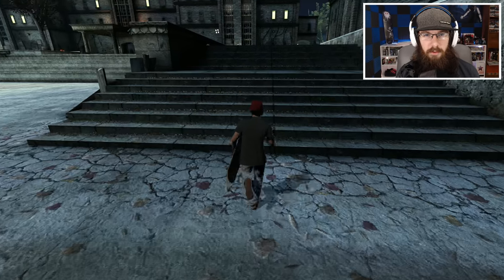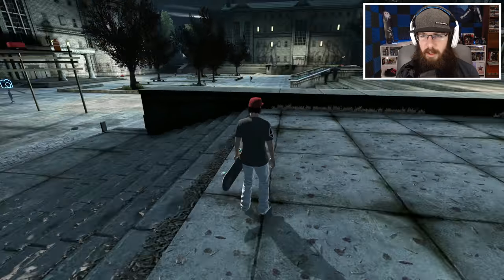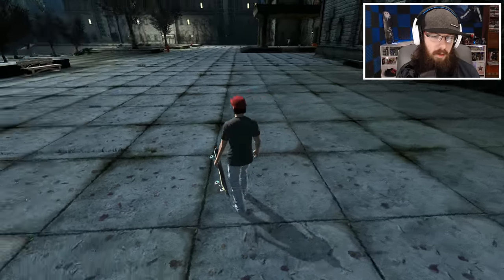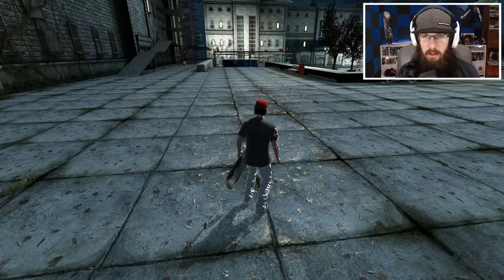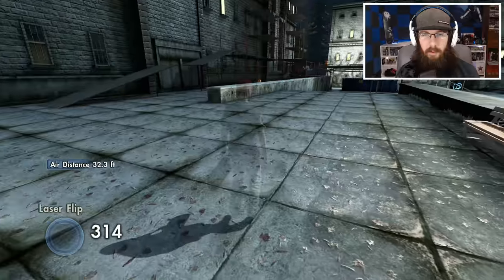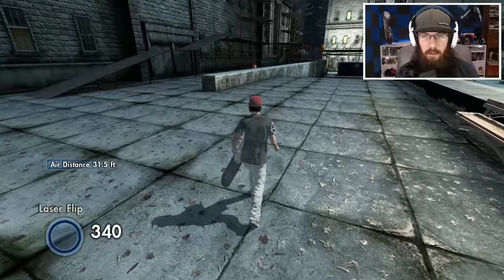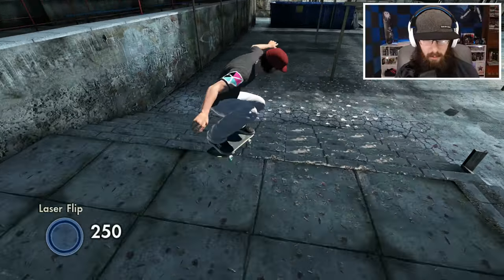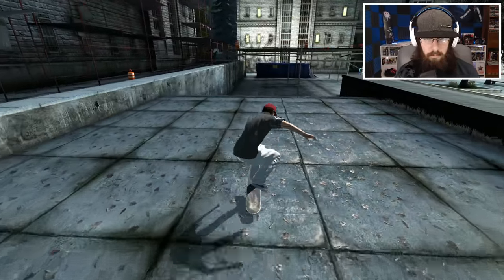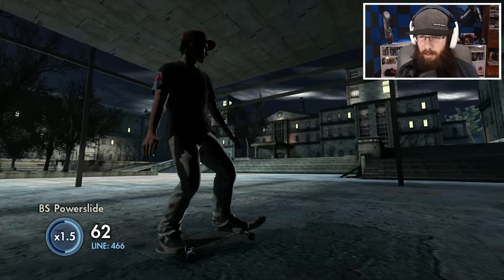Next I want to try this double set with no props or anything — just clear it. I'll try a laser flip down as a test trick, and if we can get it we'll try something else. Let's set our marker about here. We didn't get it, didn't even get close. I could probably do it with a melon but I don't want to do that. Almost got it — clipped right there at the end. And we got it! That looked pretty nice, I got some really good pop on that.